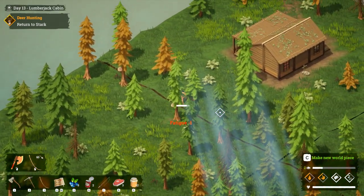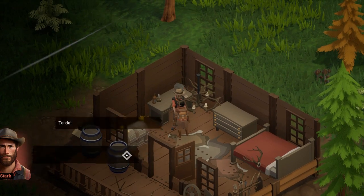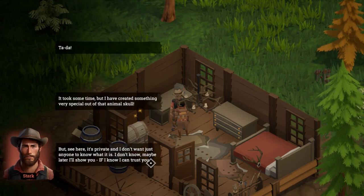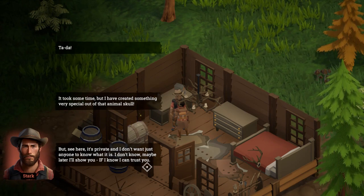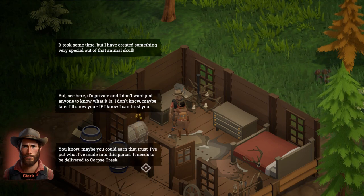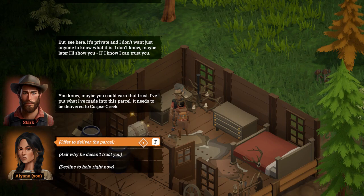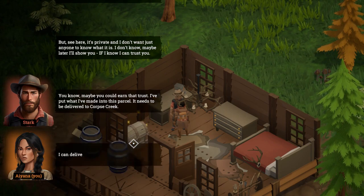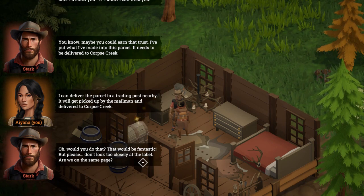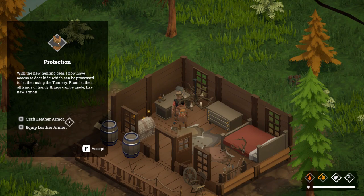Hello Mr. Stark, I did it! I'm very proud of myself. 'It took some time but I've created something very special out of that animal skull. It's private - I don't want just anyone to know what it is.' Oh dear, what is it? 'Maybe later I'll show you if I know I can trust you.' That doesn't sound good. 'Maybe you could earn that trust. I've put what I've made into this parcel - it needs to be delivered to Corpse Creek.' Sure, I'll deliver it! It needs to go to the trading post.